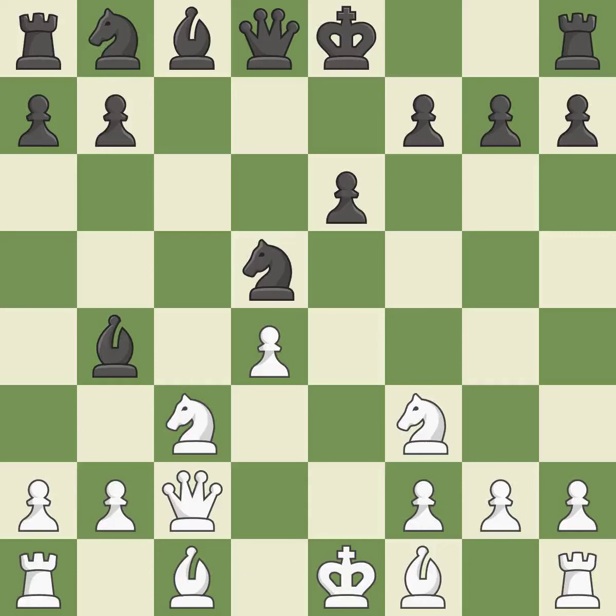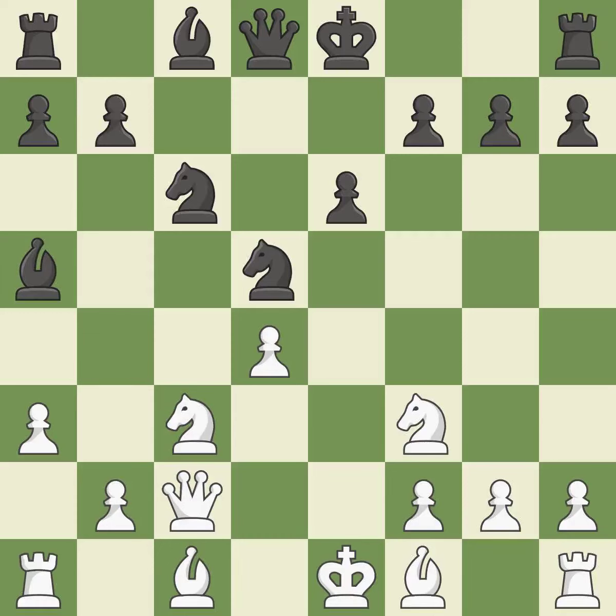QC2 develops the queen, supports the knight on C3, and controls the E4 square. NC6 develops the knight toward the center, attacks the pawn on D4, and controls the E5 square. A pawn kicks the opposing bishop, forcing it to move or risk being captured. The bishop is now in a secure position.